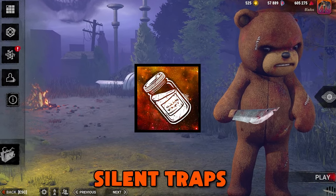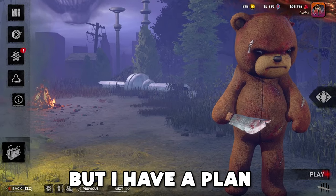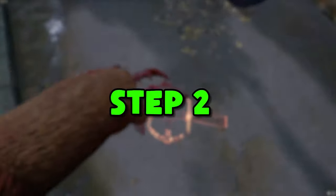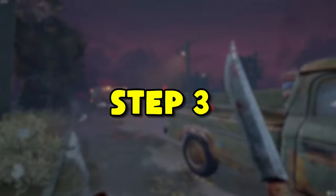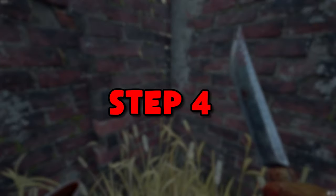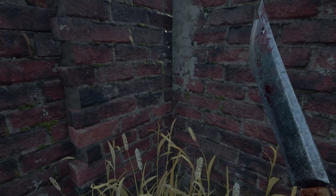Alright, everyone knows that Trapper's silent traps are pretty bad, but I have a plan to make them good. Step 1: chase the survivor to a loop. Step 2: place the silent trap down. Step 3: realize the survivor was watching us place the trap down, and it doesn't matter that it was silent. Step 4: cry in the corner while they laugh at you for being dumb.